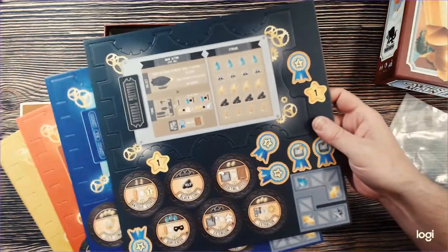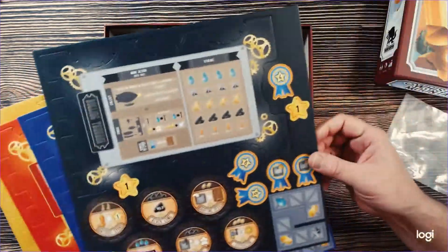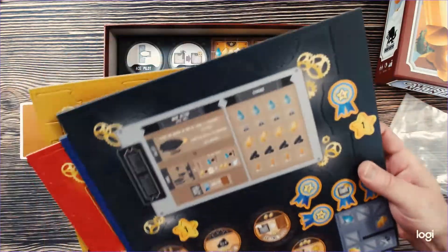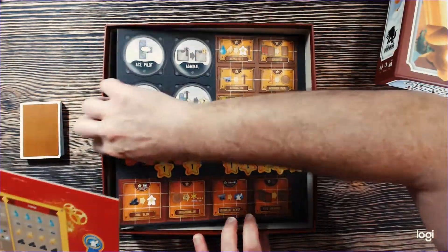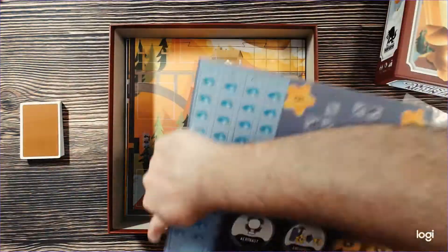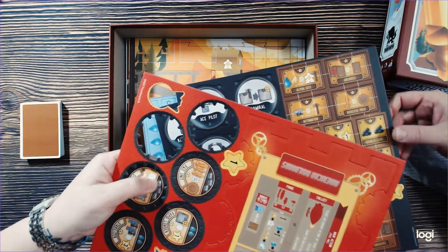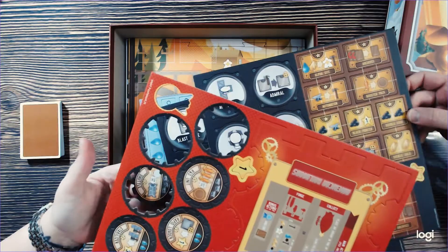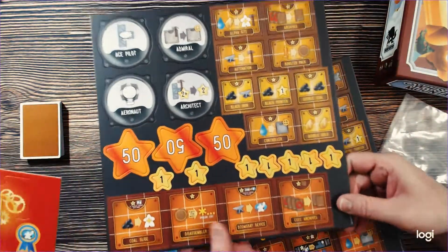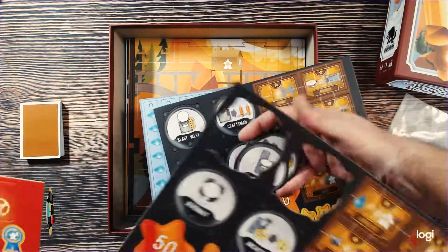Now we'll get to some punch-out components. These look to be very organized into player colors — I like it. You've got to be a little bit careful on these cogs because it's pretty intricate punching. But other than that, this punches really nicely. Not the thickest cardboard I've ever seen, but I'm sure it's entirely functional. Most of this punches really well.